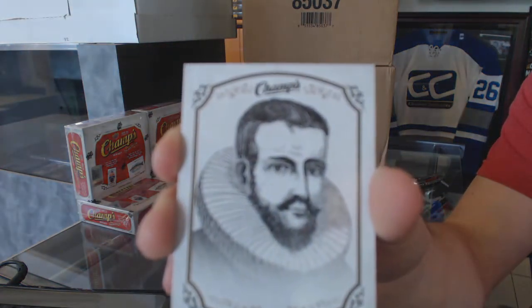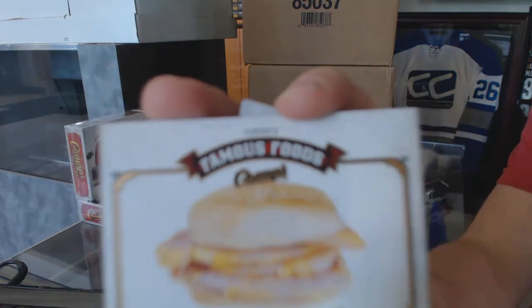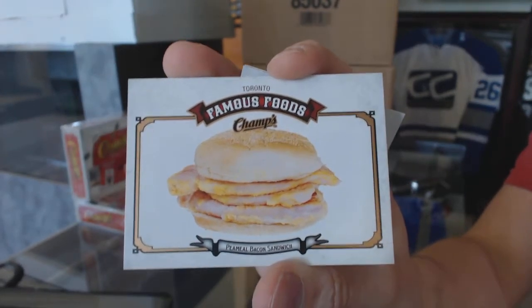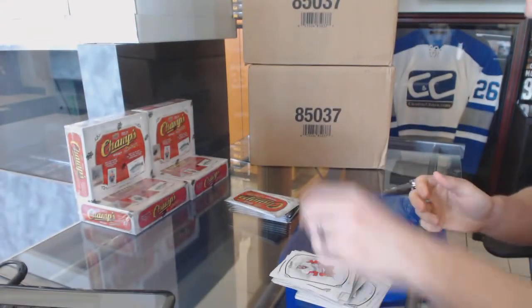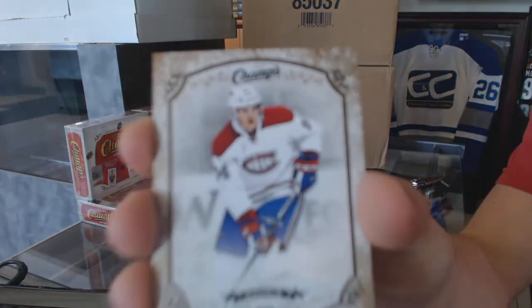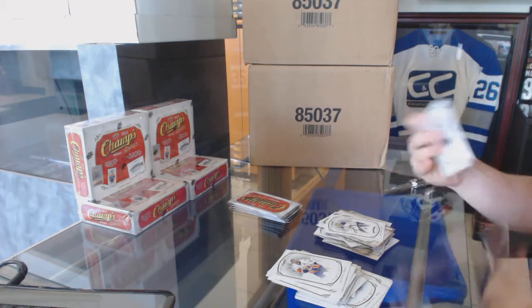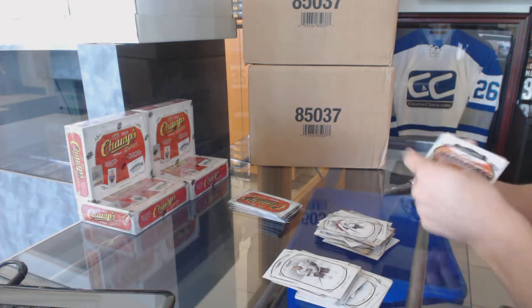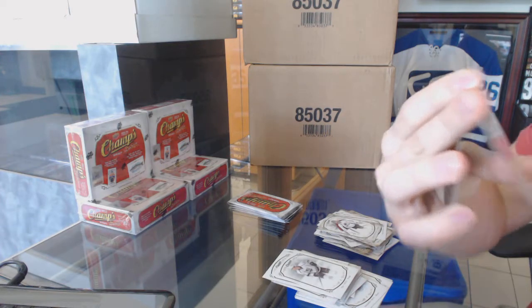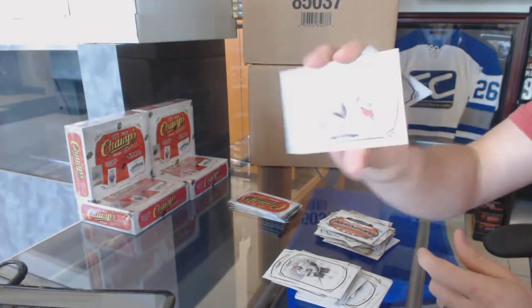We've got a base short print of Henry Hudson. We've got a pea meal bacon sandwich - Famous Foods. Great, now I'm actually hungry. A rookie of Victor Arvidsson. We've got a gold rookie, Mike McCarron, and a rookie of Linus Omark. Base gold Simon Varlamov. We've got a traditions card from Falling Hands - picture of the Montreal Canadiens dressing room. Cool. Rookie Stanislav Galie.